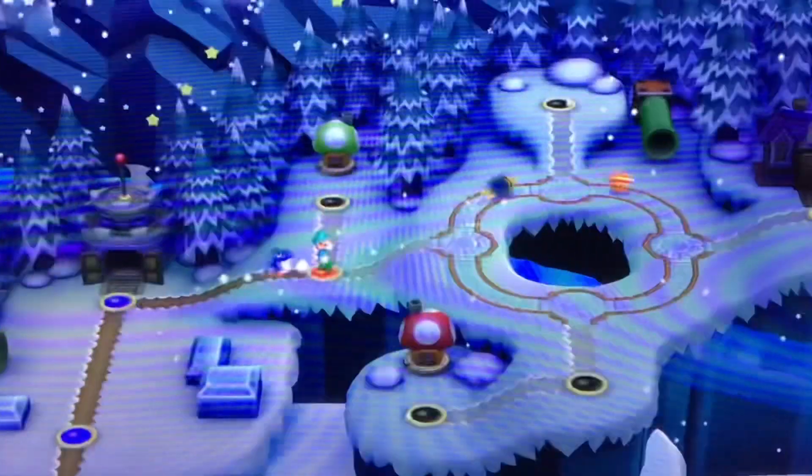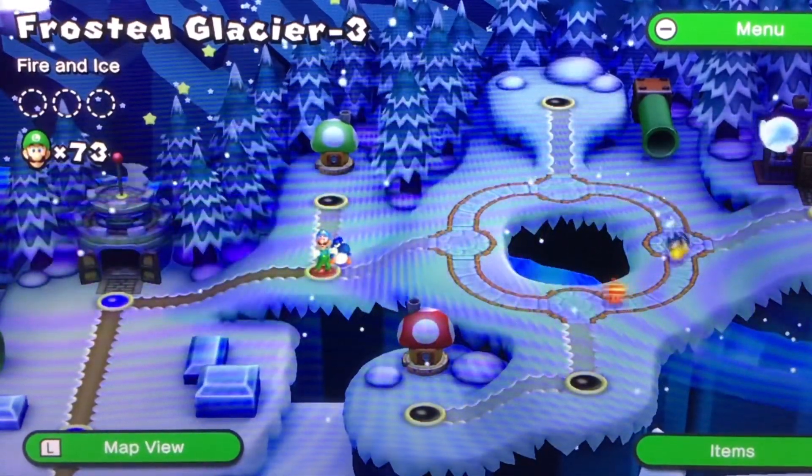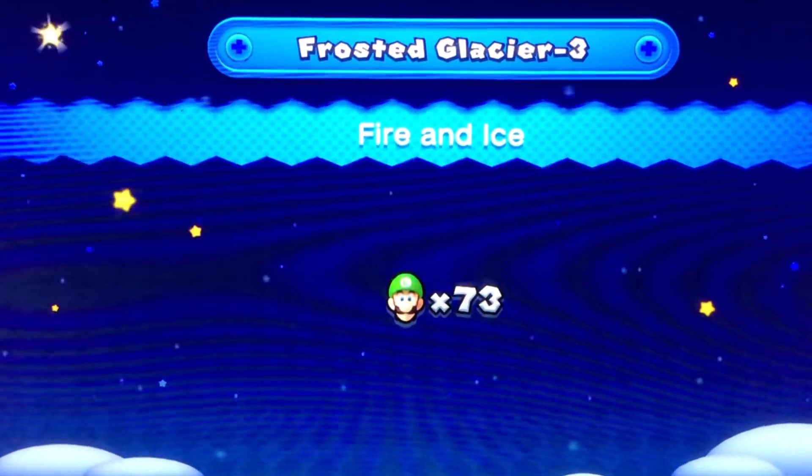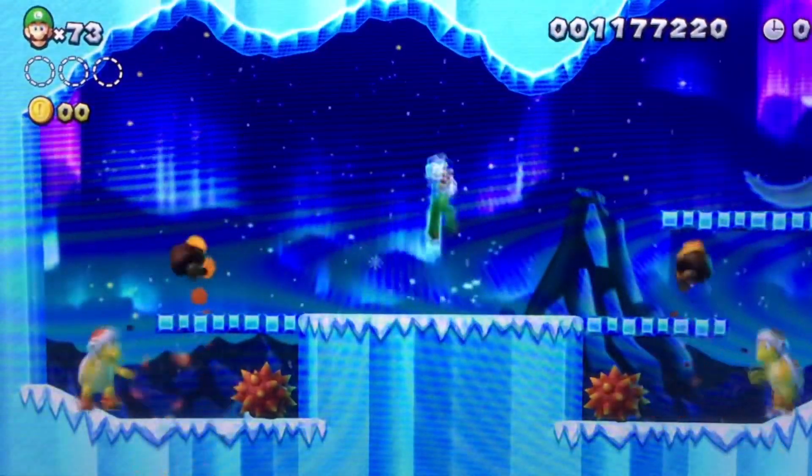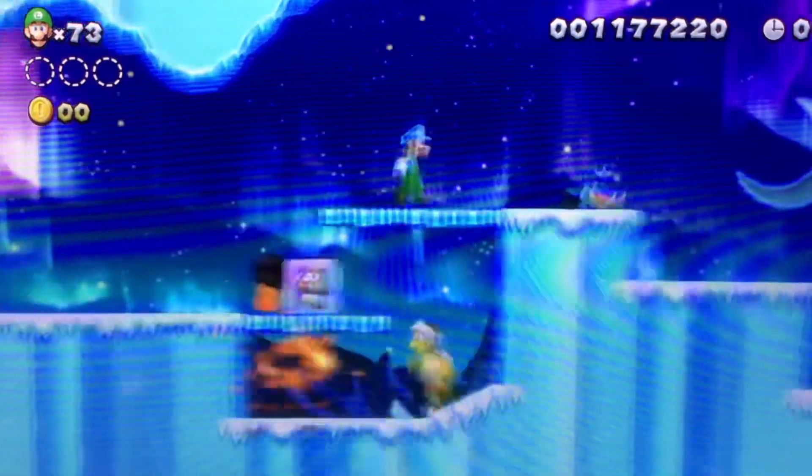Alright, let's go ahead and do Frosted Glacier-3, Fire and Ice. I wonder what this level's gonna be about. I don't know about you. Oh, this level. This is also a Nabbit level.